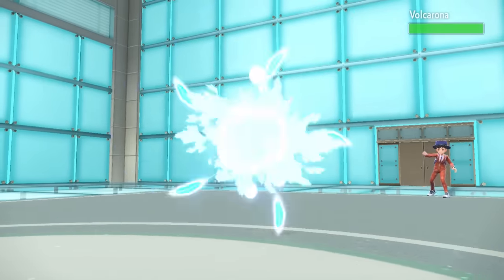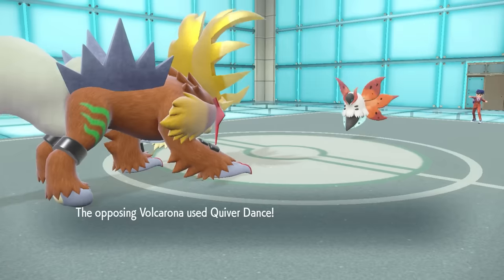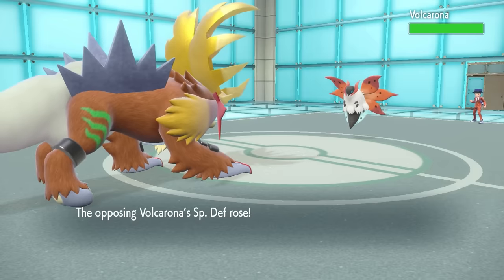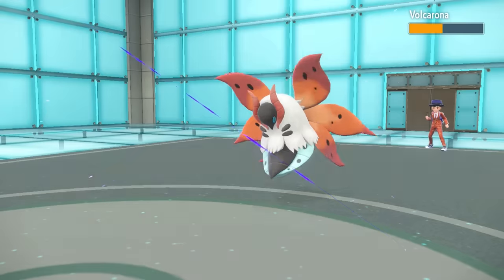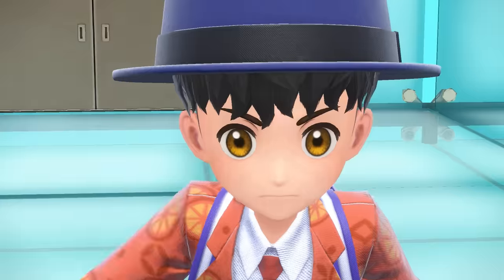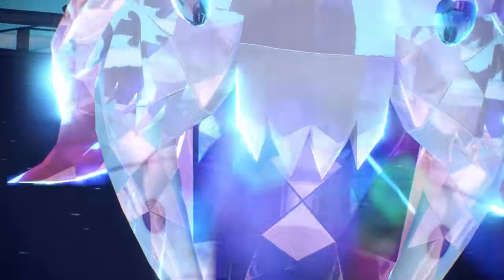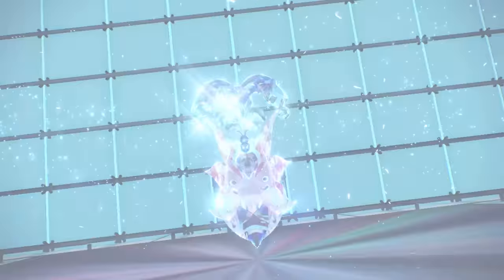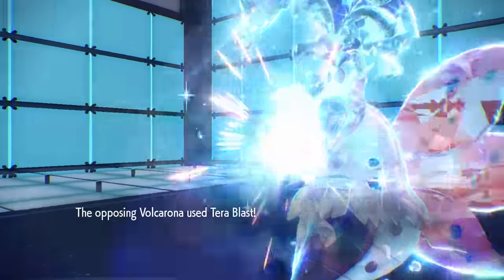Now they get a free switch and bring in Volcarona. There is not much scarier late-game than a Volcarona, especially after Stealth Rocks are gone. It comes in scot-free and goes for the Quiver Dance, knowing it can likely take at least one attack. They grab the boost, and I go for Dragon Claw to get some chip damage. Then they go for the Terra — full Water Terra — and fire off the Terra Blast, taking care of my Gouging Fire.